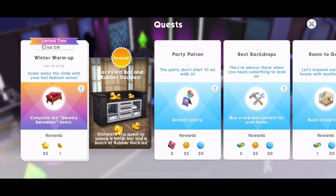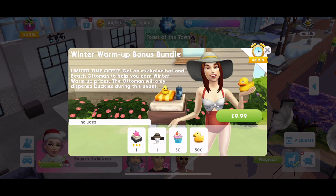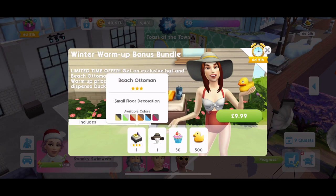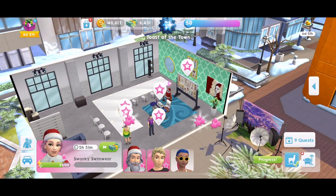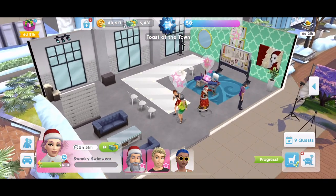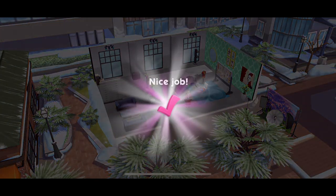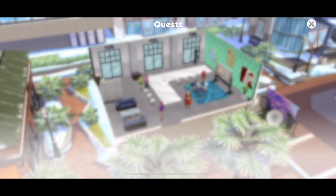Part ten: scare away the chills with your hot fashion sense — complete the swanky swimwear event. We've got it going on. There's also a winter warm-up bonus bundle pop-up — £9.99 gets you 500 duckies, cupcakes, a shady sun hat, a beach ottoman and a little rubber ducky. Swanky swimwear is now done — we got 125 duckies for that. Quest part done — that's part ten.